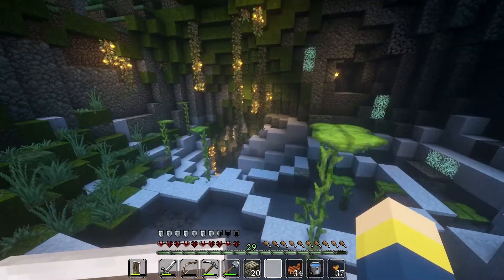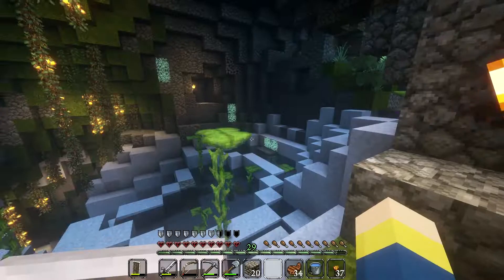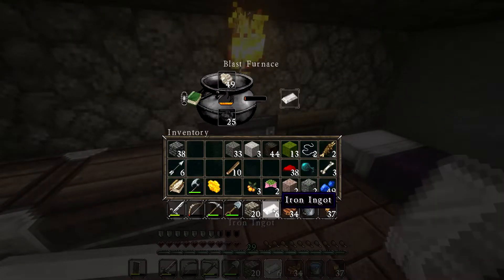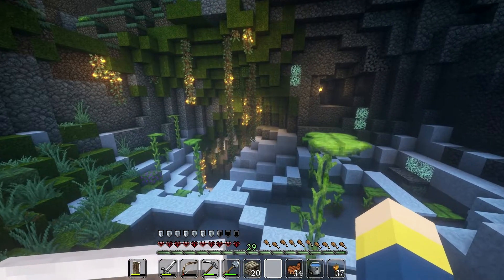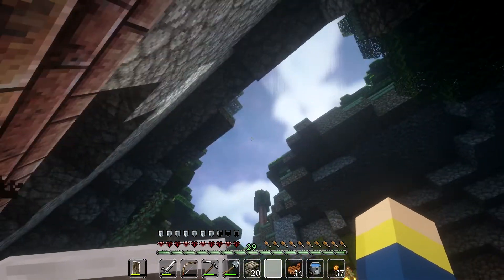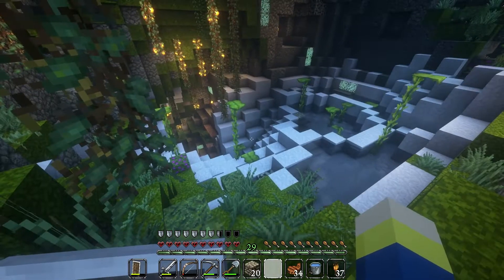Welcome back to Hardcore Minecraft, picking up where I left off last episode. We had done a heap of exploration, now we have some more iron, we have diamonds — actually found diamonds — and we've found everything we really needed to find so early in the game, except for somewhere to actually build this log cabin. Because this is a very extensive lush cave.